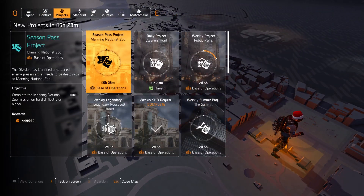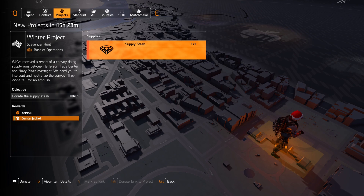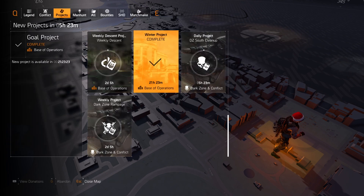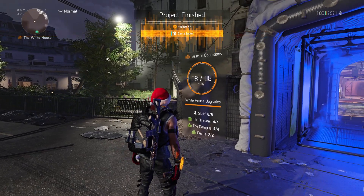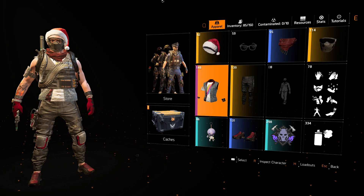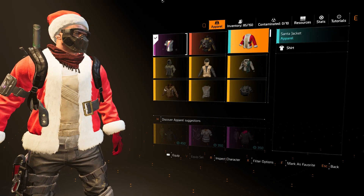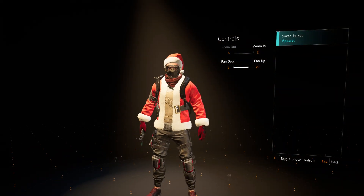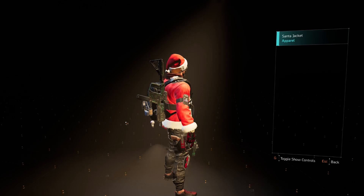Pick up the stash, donate to the project, and it'll give you the reward. Let's go back to the project and donate our supply stash. At the top we now have the santa jacket - I already had it so it didn't give me a notification - but yeah, this is the santa jacket that you get for today's reward. That's how it looks.